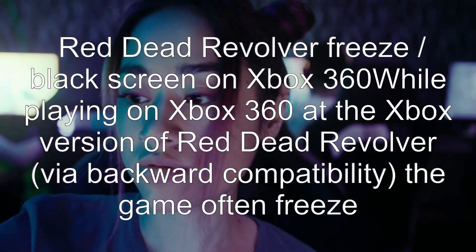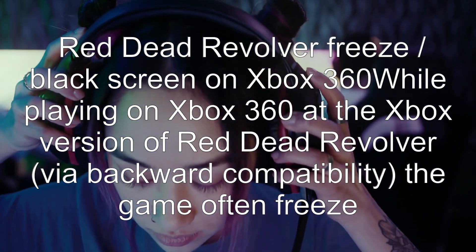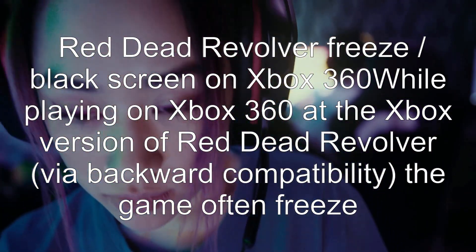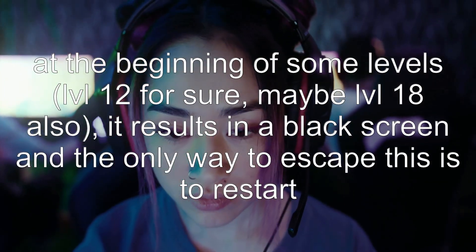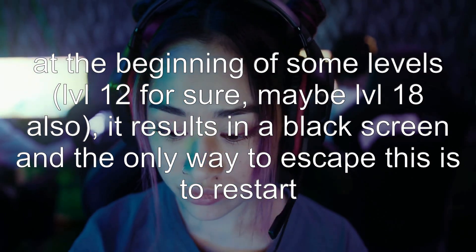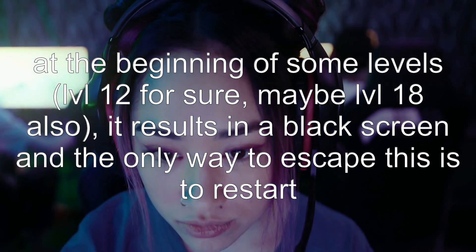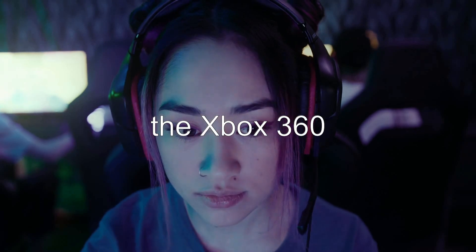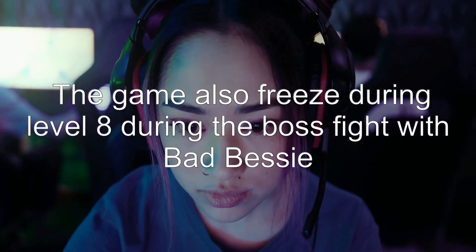Red Dead Revolver freezes to a black screen on Xbox 360 while playing the Xbox version via backward compatibility. The game often freezes at the beginning of some levels — level 12 for sure, and maybe level 18 also. It results in a black screen and the only way to escape is to restart the Xbox 360. The game also freezes during level 8 during the boss fight with Bad Bessie.